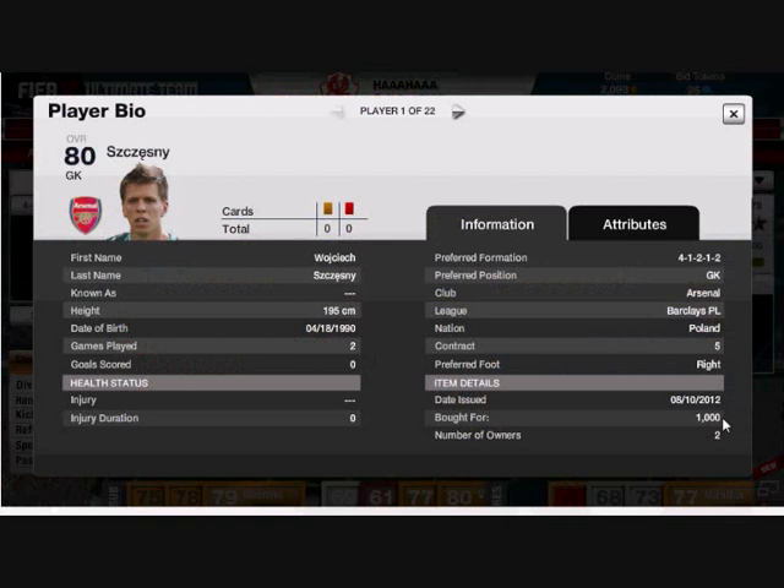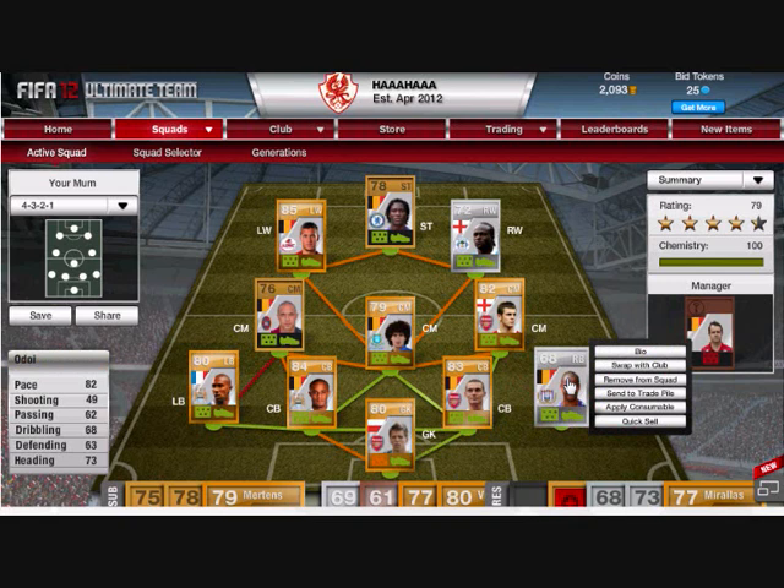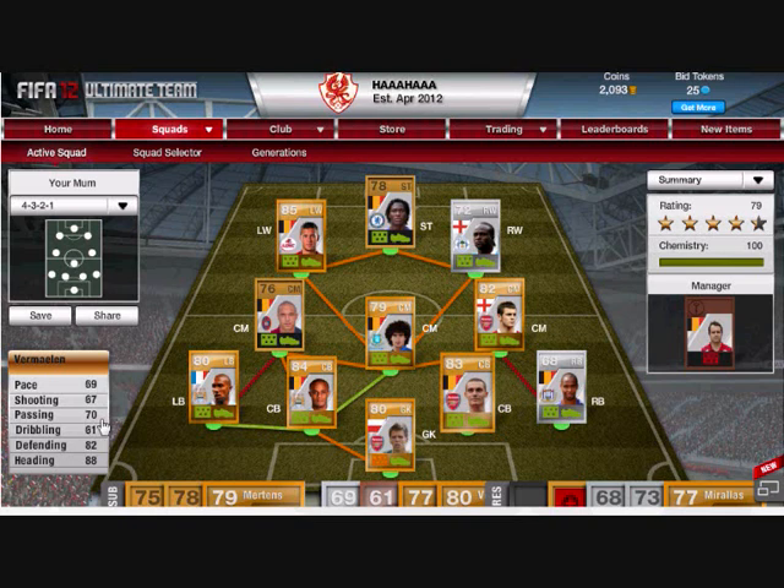So we got Wojciech Szczesny, overall 84, his upgraded version — about 1000 coins, and all the prices seem to be up at the time, plus his 4-star/2-star so that's probably why he was so expensive for a keeper. He has great diving, handling and reflexes, positioning good as well, but his kicking is better than shown in-game.